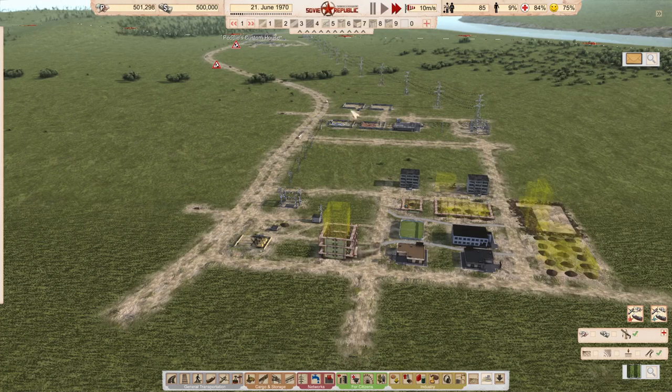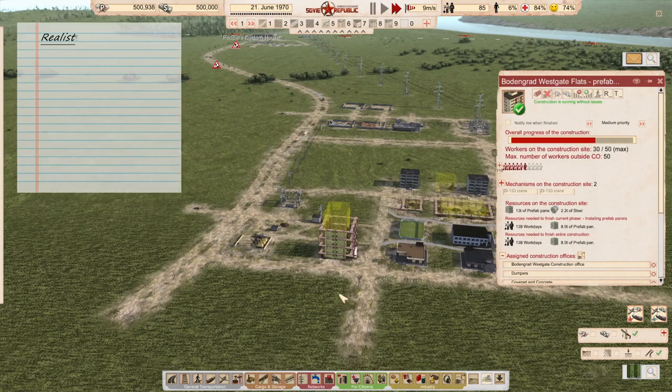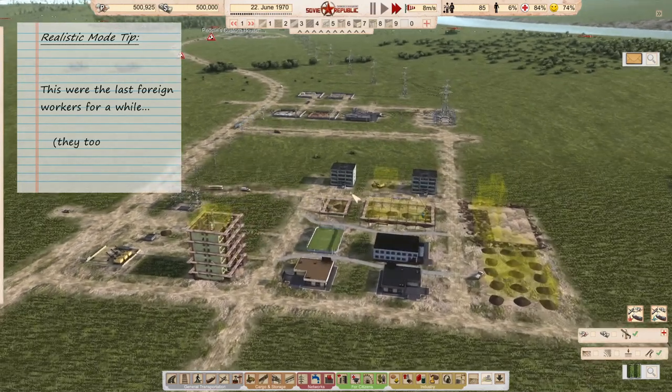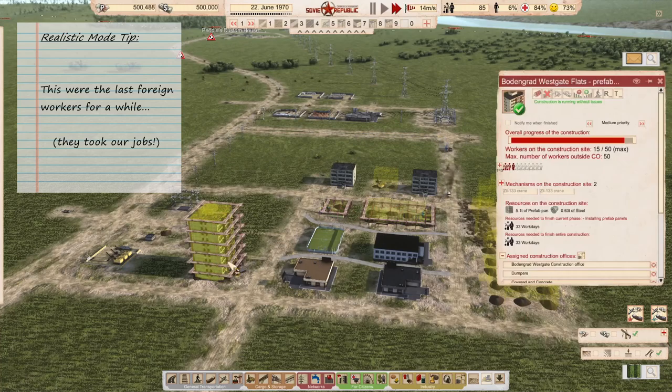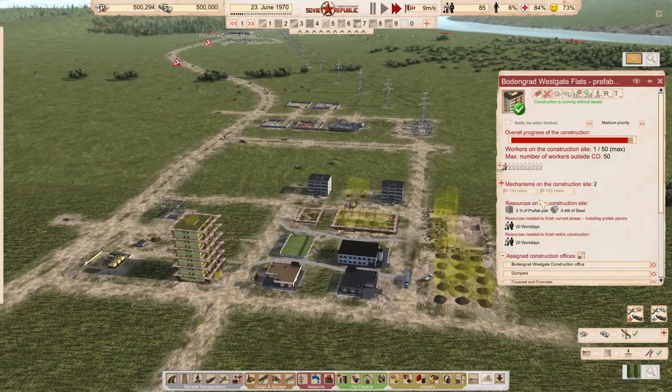The last phase of the medium flat is now underway — it is the final phase of construction. That will give me about 90 workers, meaning I can get 60 or so at a job site at the same time, which will greatly speed up the process of building larger structures such as the school, the cinema, and especially the hospital and fire station.